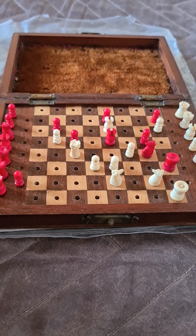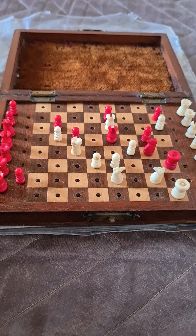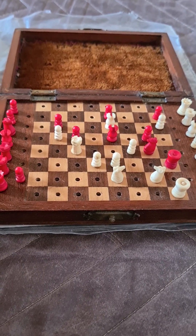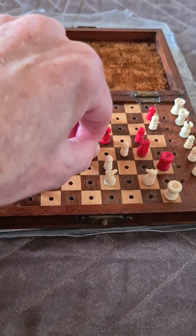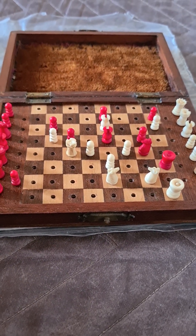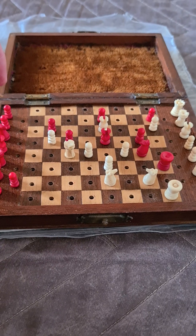Well, of all the possible moves here, believe it or not, we don't clear the fourth rank. This is the paradoxical key move — it's a contradiction in terms. And the key move, can you see it? It's d4. We are blocking the fourth rank. So, how can we possibly checkmate him on the fourth? Well, there are half a dozen variations here. Let's look at the captures first.